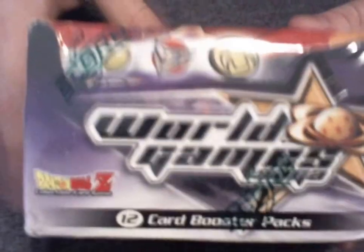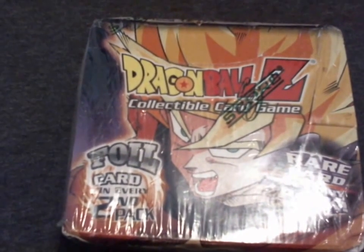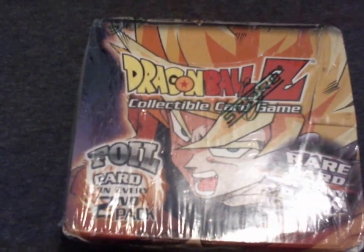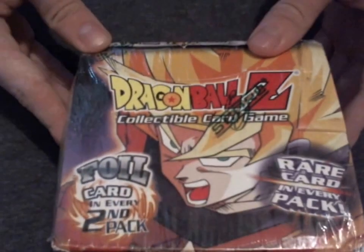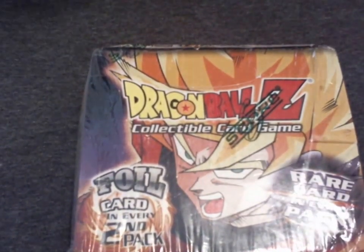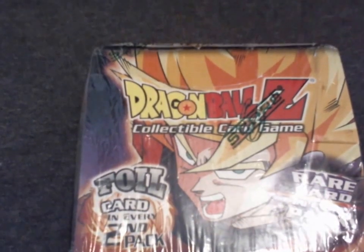I've never done this before. World Games Saga — you can see a sealed box here. 36 packs per box. I'm very excited. I have loved this game in the past. I found this box and it was actually very inexpensive. They're typically about $150 or more online, and this I got for $54. 36 packs, so a very good deal.